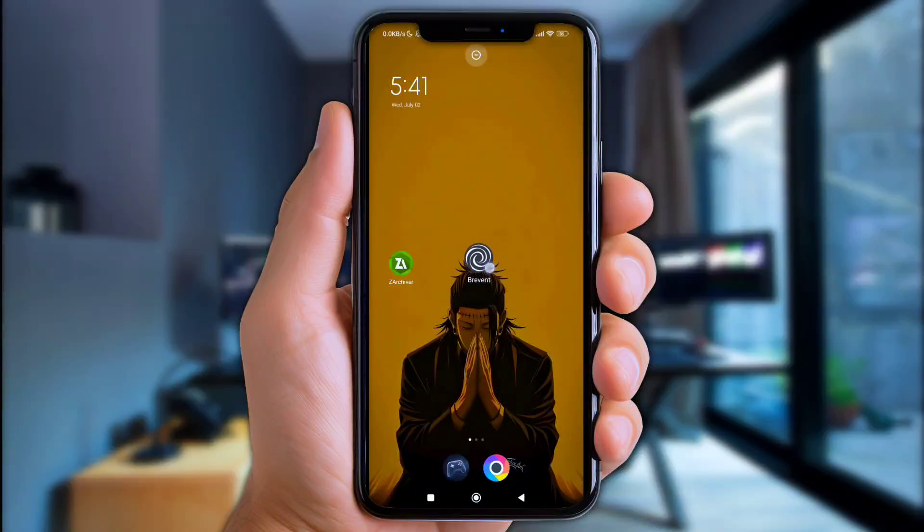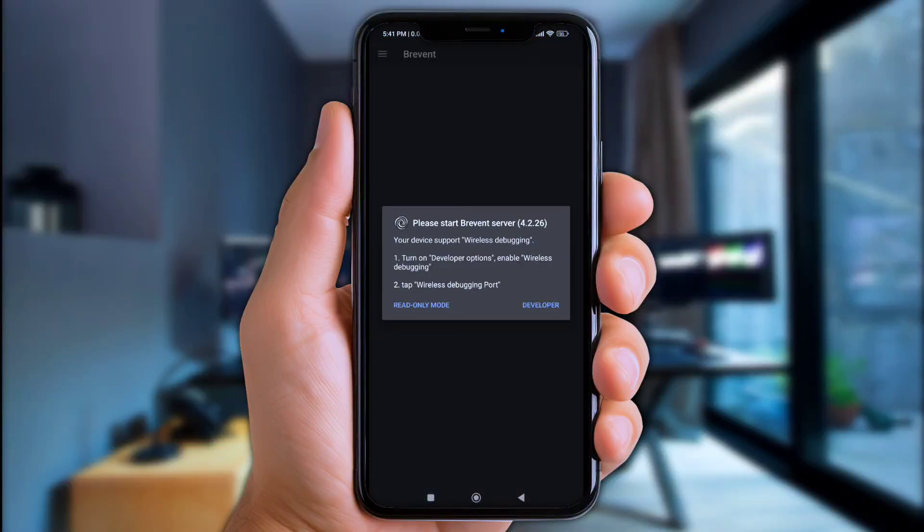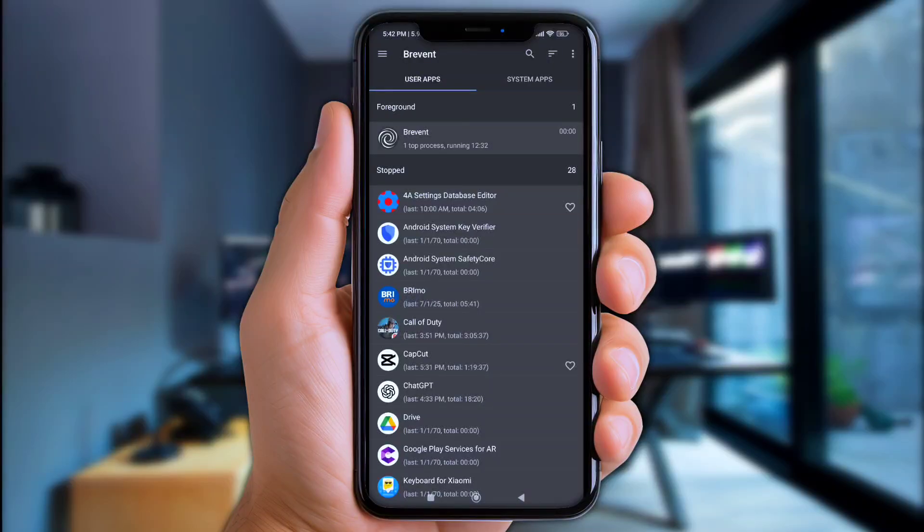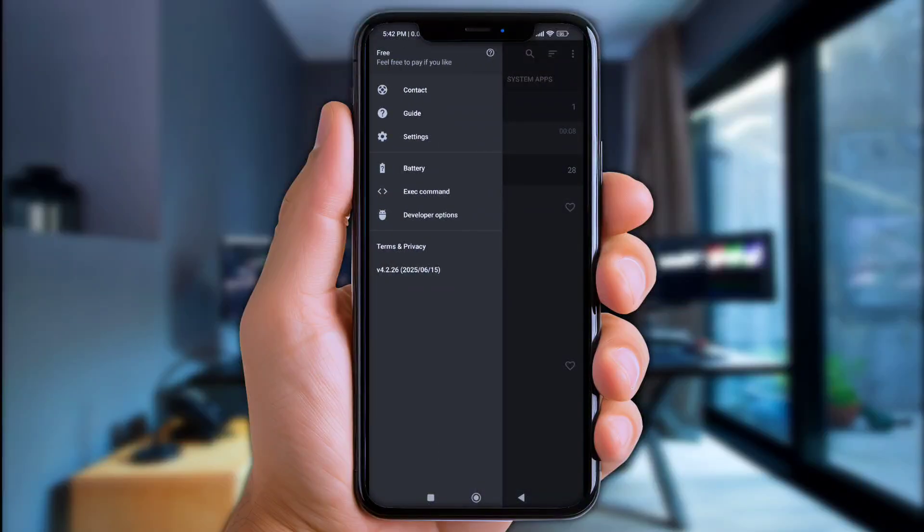All right, first of all let's open the Brevent app. Now if you faced any issues like this, that means you ain't granted the Brevent permission — check the link in the description for how to grant them quickly. Once it's ready, simply click that logo right here, and now choose Exec Commands.